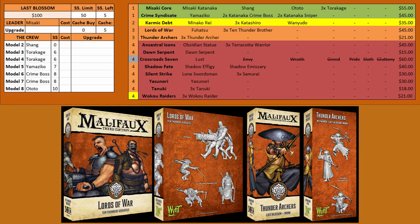Going into the orange options, you have Lords of War for Fuhatsu, who is not a bad option for the Last Blossom crew — just a great gun to support Misaki as she pops around the board. Then you have the Thunder Archers as the last box to consider. They do have Chi since they're monks, so you can bump up your stats. They're a bit squishy — all they really have is Chi and Leap Aside — but they're pretty good guns at 12-inch range that ignore friendly fire, ignore concealment, go through Incorporeal, can blast, and can shoot off scheme markers from range. Just be very cautious about taking them given their squishiness.